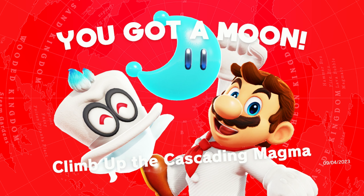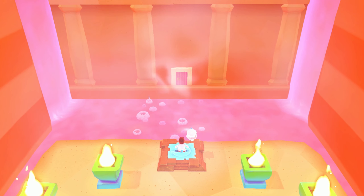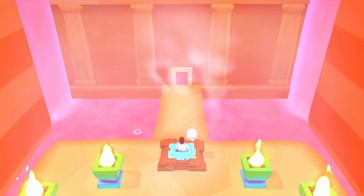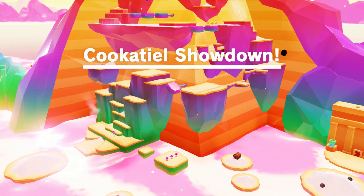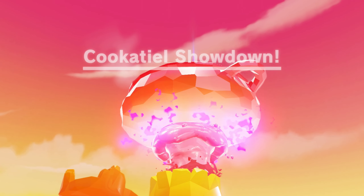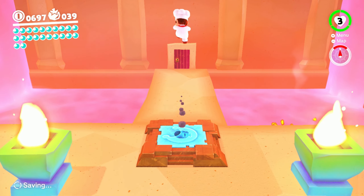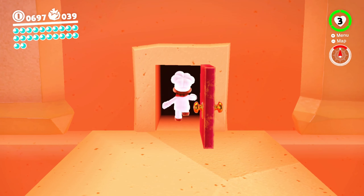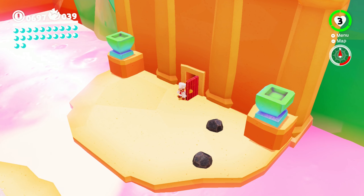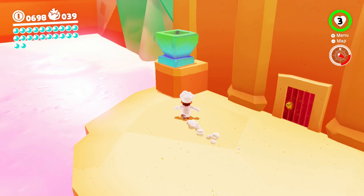Climb up the cascading magma. Check all the moons out — making some good progress here. Cockatiel showdown — so we are gonna fight the bird. It seemed like the bird wasn't really an enemy when we had an interaction with him before. Or her — it does kind of look maybe more like a her.